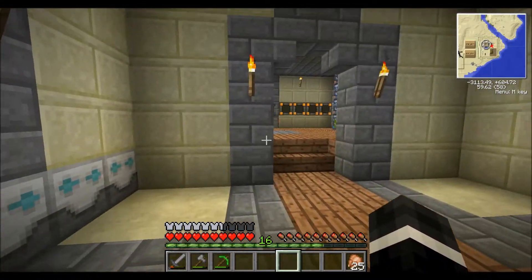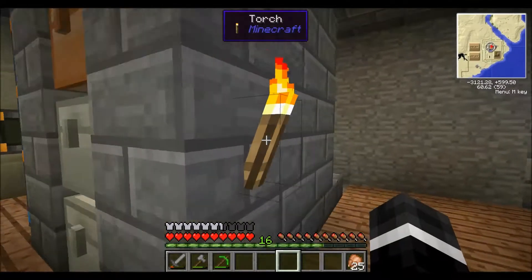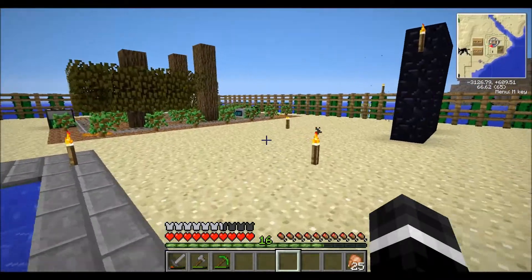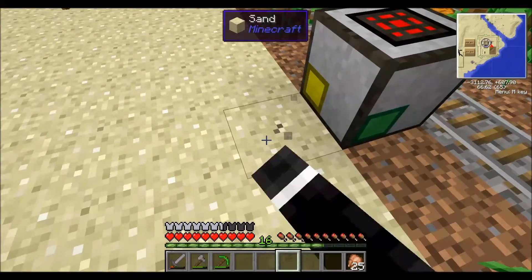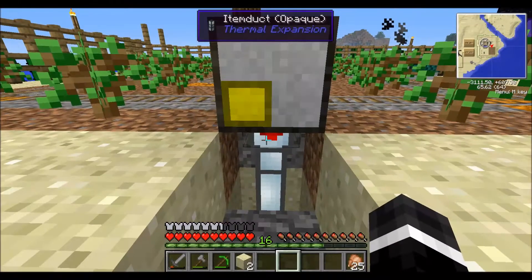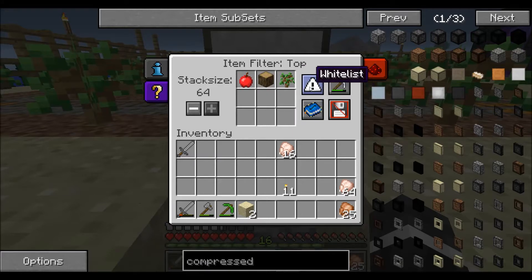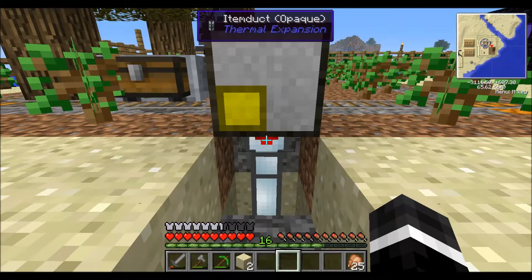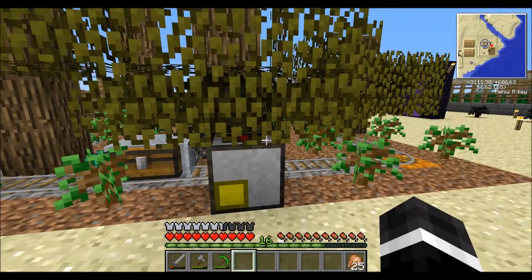In here I added deep storage units right along here - the blue means they're set to export. The pipe goes upstairs. Holy crap, 4,000 saplings! We could look into making biofuel - that's a good source of energy. Now I'll punch out the sand to show you the underside. That's set to output, and I had a pneumatic servo - I right-clicked it, changed it from blacklist to whitelist, and put in the three outputs: apple, oak wood, and saplings. The charcoal downstairs isn't automatically filled right now but we'll set that up.